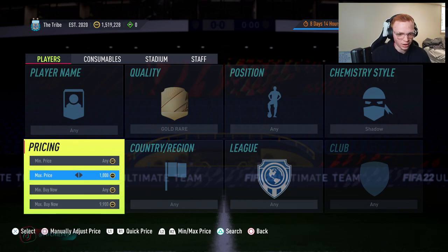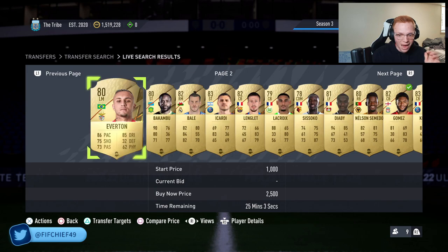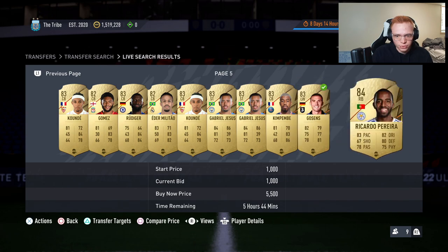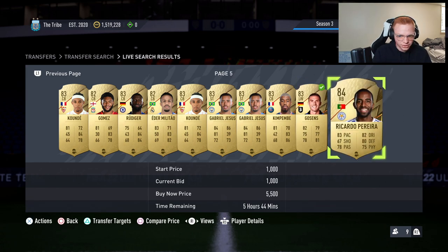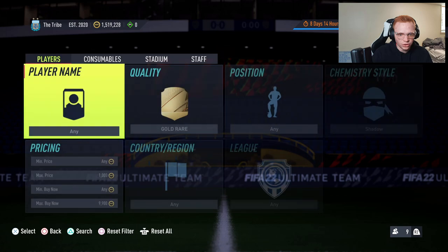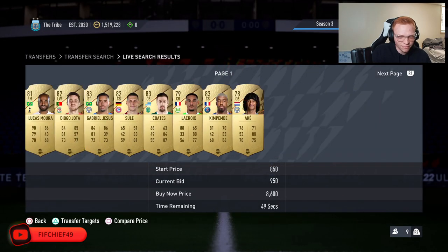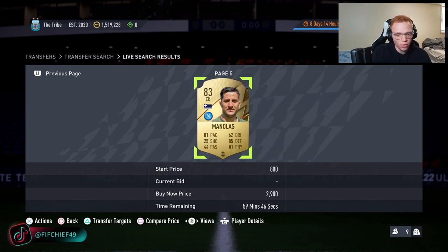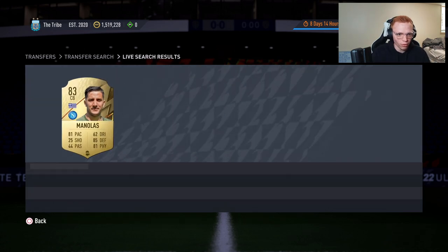The key part is the max bid price. You want to set it as high as possible to the point where there is a maximum of one card expiring in over an hour. If I scroll to the end and see two cards expiring in five-plus hours, I need to bump my max bid down — say to 950 — until there's either zero or one card over the hour. Having two or more makes the next part of the method not work.